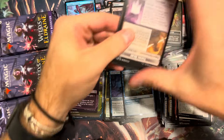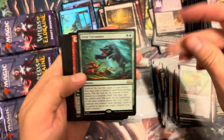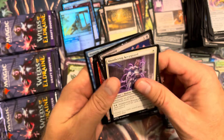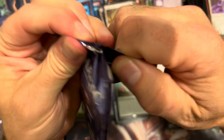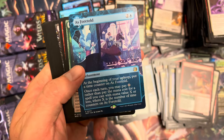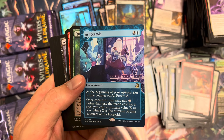Plains, Picklock Prankster, and foil — quite a few foils down here at the end. Garruk, Feral Encounter, Picnic Ruiner — that's a great little goblin. Ego Drain, Galvanic Giants. Okay, we're rounding the bend here. Love the purple packaging. Forest, As Foretold — hey, another good one! As Foretold is a saucy one, definitely another commander spice. At the beginning of your upkeep put a time counter on it, and once each turn you may pay zero rather than pay the mana cost of a spell with mana value X or less.